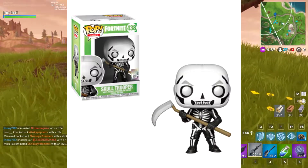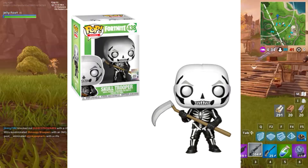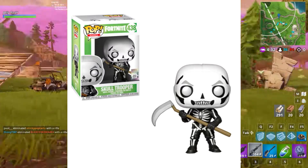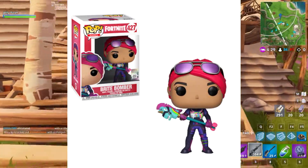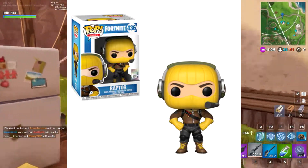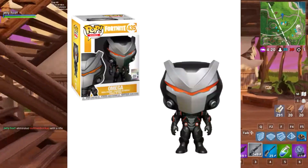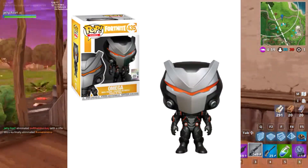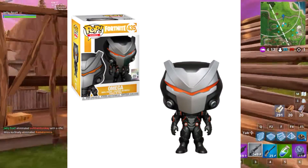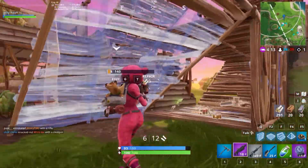Third place would go to the Skull Trooper. Again I don't have the skin, even though the Halloween event is probably coming up soon so it'll probably be on sale. I would also go for the Bright Bomber because it looks really cool, and the Raptor because it's a really nice skin although I don't have it — I'll probably buy it. It'd also be really cool if they had a version of Omega where the visor had lights and lit up, that would be really cool especially for somebody that wasn't able to get all the armor for it.